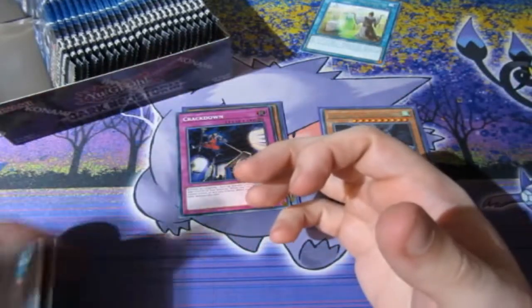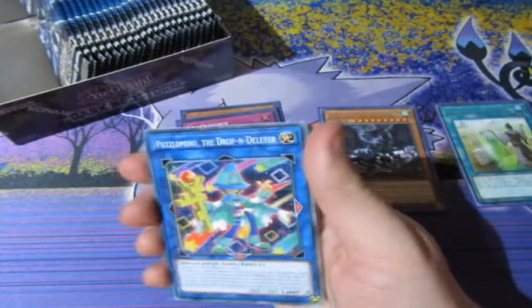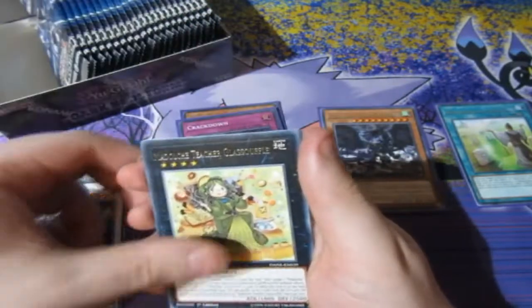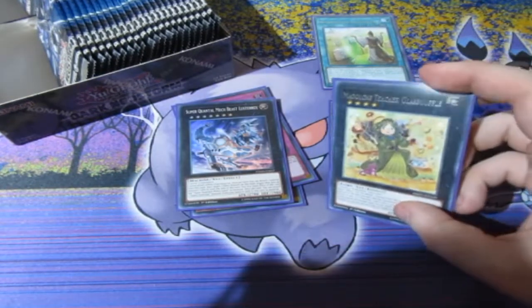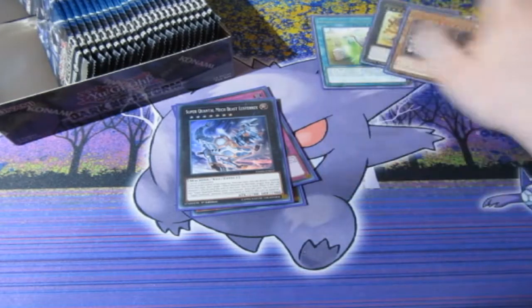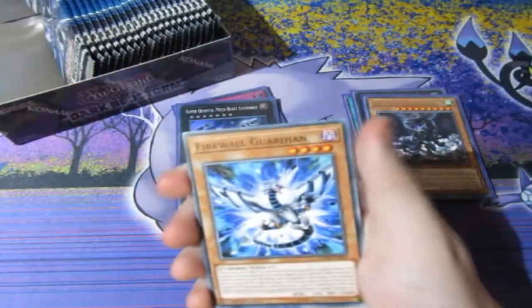My camera's about to die, it's just flashing red now — I can't win. If it does start dying I'll just pause the video and wait until it gets charged up again. We got Miltian Super Quell Mech Beast Lustavia — okay, weird card, I like the look of it though, super rare. I want my beautiful Mystic Mine card. I'm noticing that card is misprinted massively, and so is this one. They've all gone off to the bottom — oh my god, people, this might be an error box! If this is an error box this is gonna be insane.